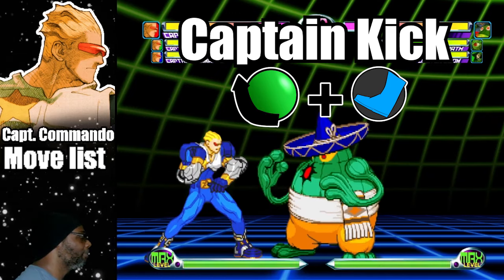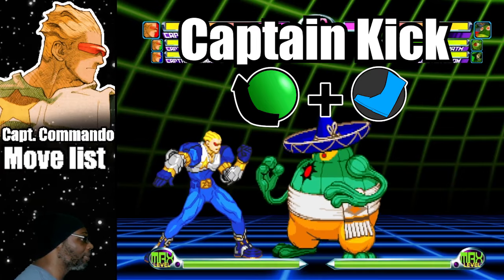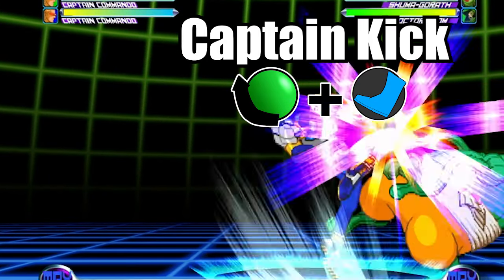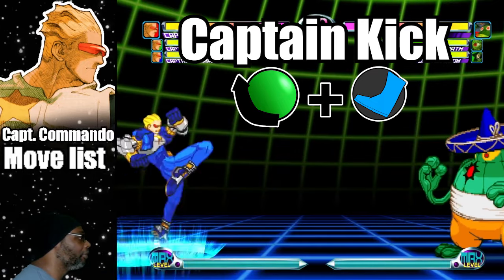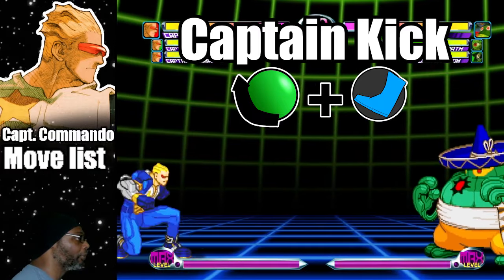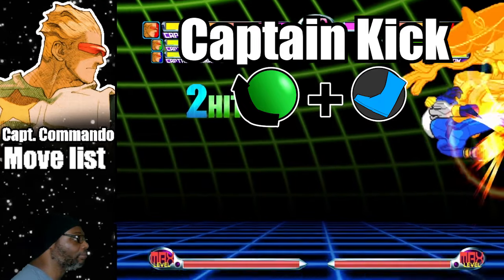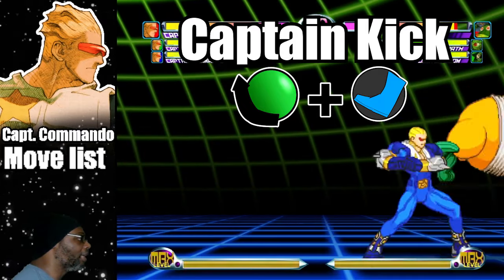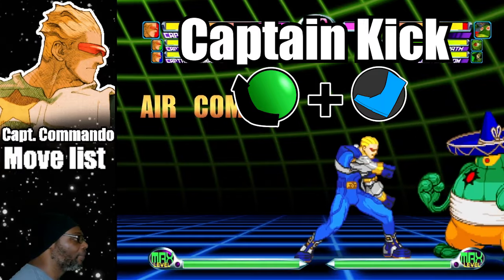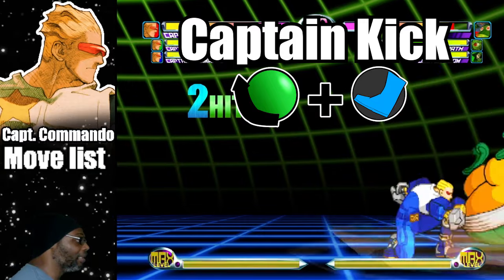This attack is one of the safest anti-airs in the game since the captain never leaves the ground while performing the move. The Captain Kick is Captain Commando's horizontal attack. To do the move, do a quarter circle back plus any kick button. The light kick version is almost full screen range while the fierce kick variation goes even further. Both versions of the Captain Kick score for two hits and this attack instantly knocks down upon contact. I only wish that it could be done in mid-air — that would have given the captain an increase in air mobility.